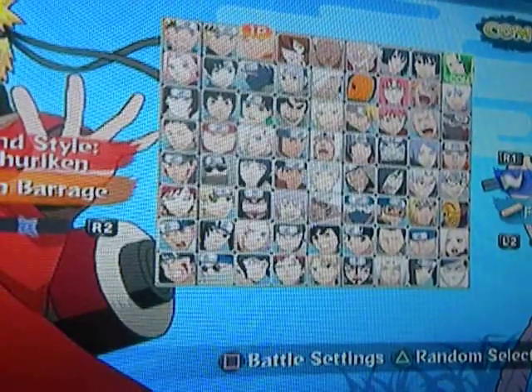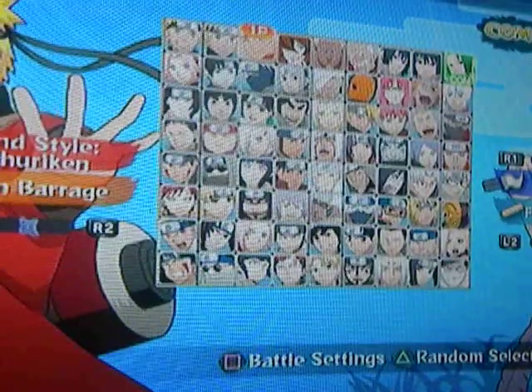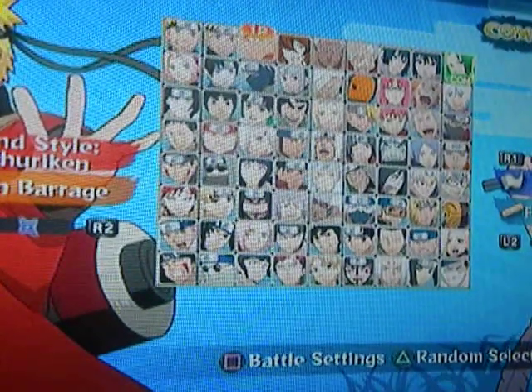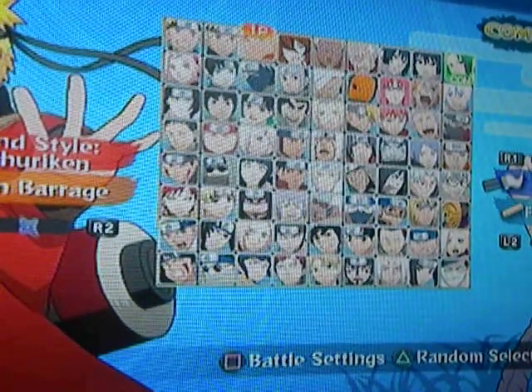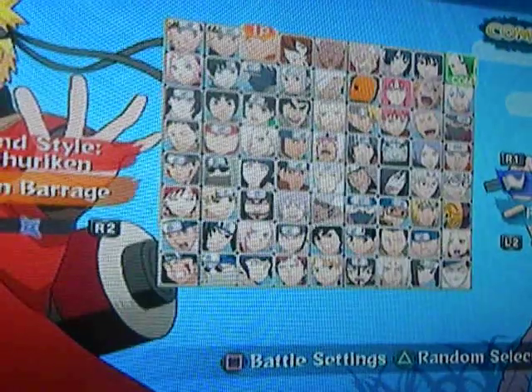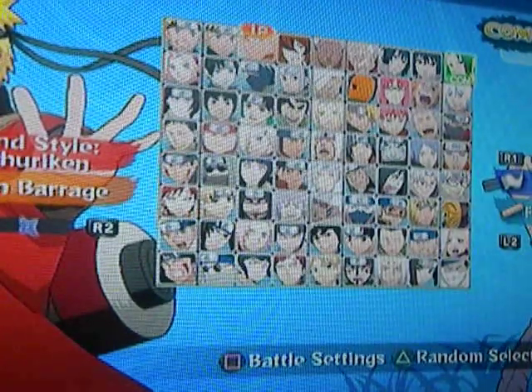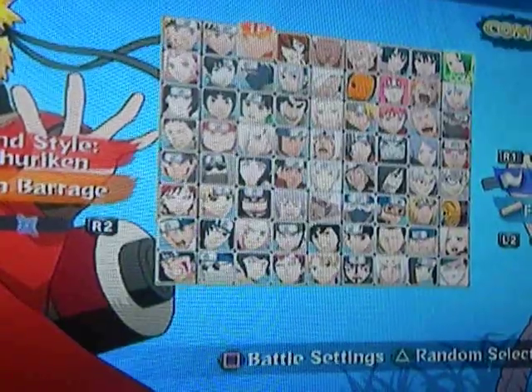To get this trophy, it says you need to use all the leader characters. All the leader characters are all the characters you see right here, from Naruto all the way down to Zapaza. That's without counting the support characters that pop up at the bottom of the screen — they don't count, which is why I'm only showing you these guys. These are the only guys you have to use.